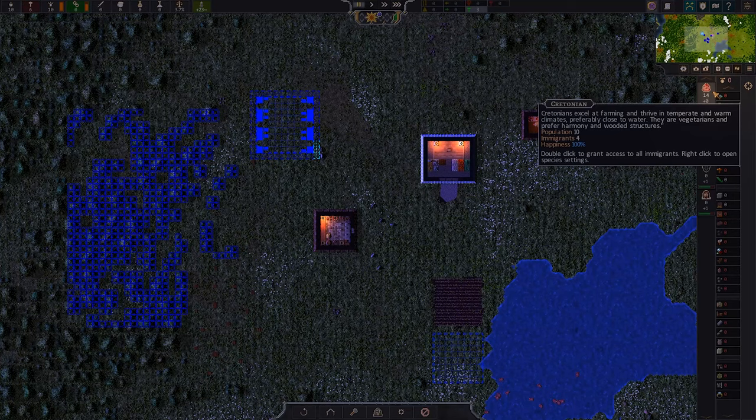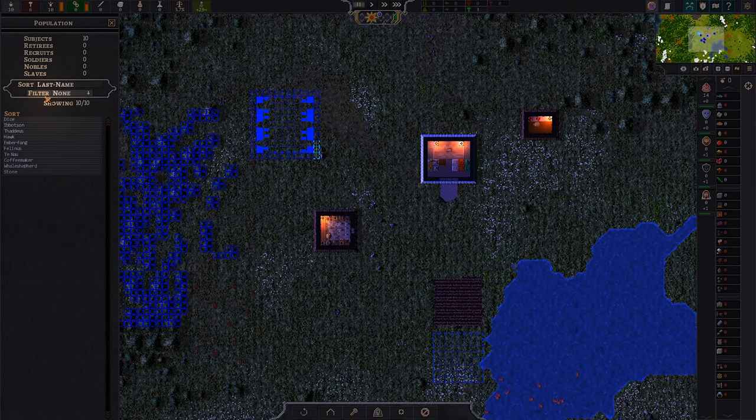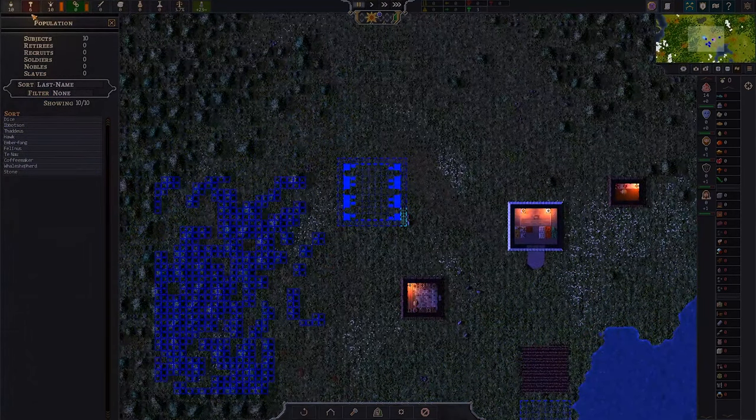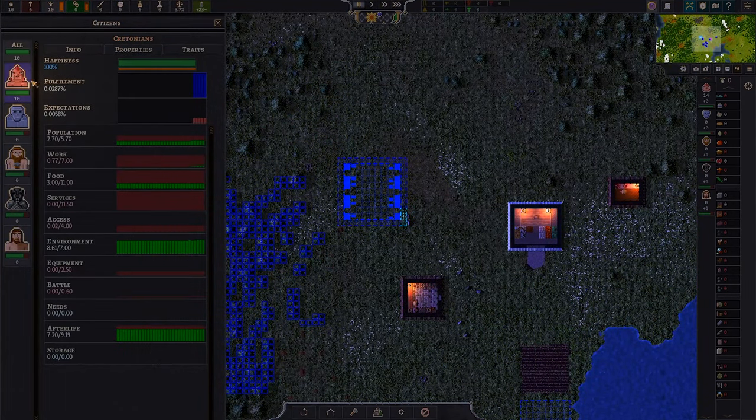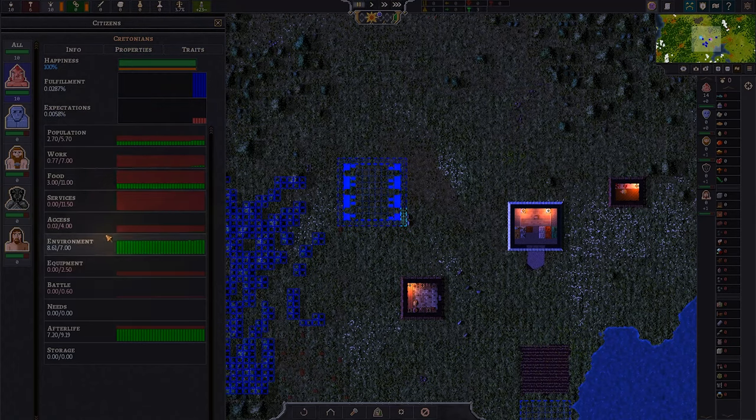We're going to build another veggie farm and put it also near the water — go one tile away and make another eight by eight, but we can't because of the water kind of overlapping. Will it auto-place anyway? It will. So let's set that up to get more veggies coming in since they refuse to eat meat from our hunter. Seems like an odd choice for the tutorial if you know they're vegetarians, but okay. And we can see happiness in the civilian option — environment, they love their environment.